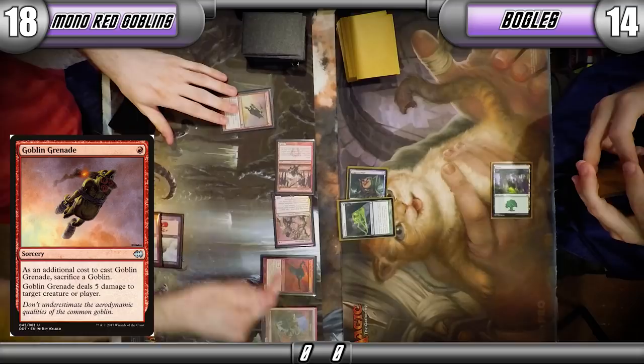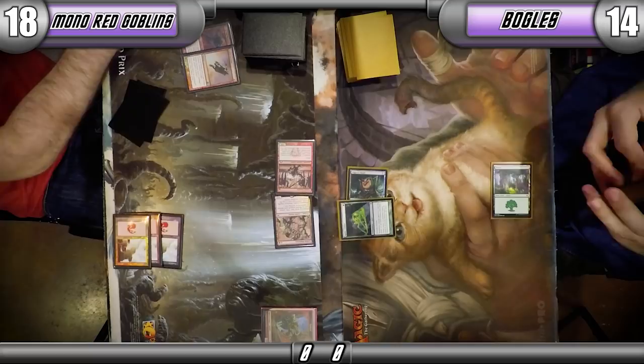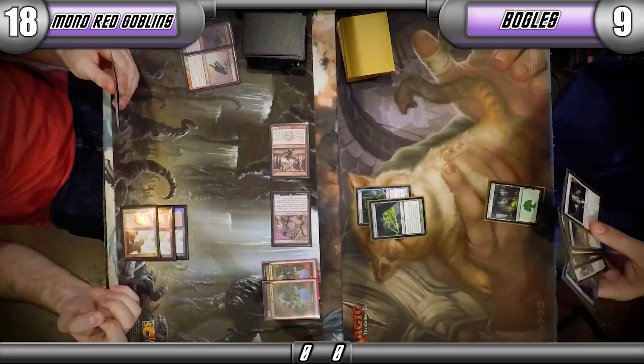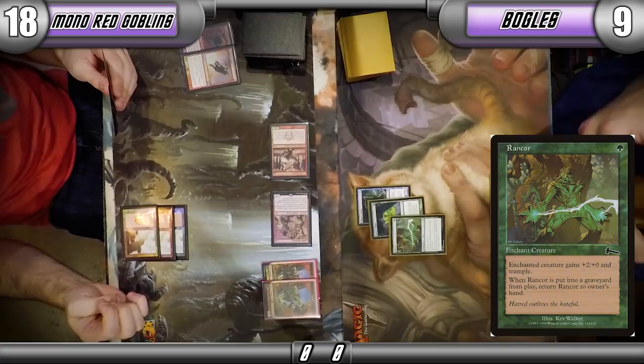It's one of my favorite plays in 8 Whack — to get that extra value out of Mogg War Marshal and be able to swing with the token on the next turn instead of it being summoning sick. When I first played that deck, I did not see that line, and I was playing Mogg War Marshal all wrong. When you did that to me for the first time, I was like, oh, that's how you're supposed to use that card.